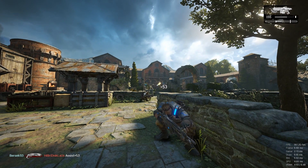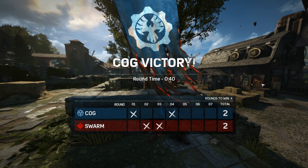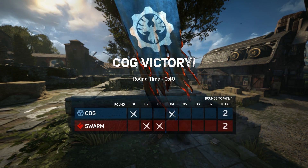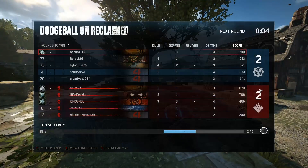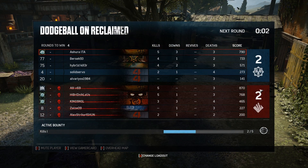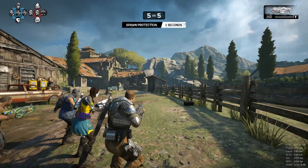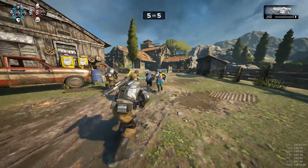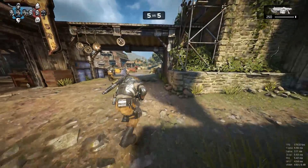Sadly the game does not tell us our ping to the game server. We can select the region that we want to play in, but that does not really prevent the game from connecting us to a server located in another region, which can happen when you play with friends from different regions, or when there are not enough players in your own region who want to play the game mode you selected. So it would be really nice if Gears of War 4 would show us the ping for every player inside the scoreboard, just like most other multiplayer games do.